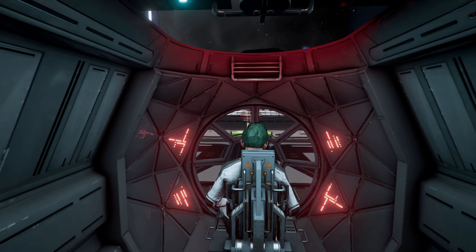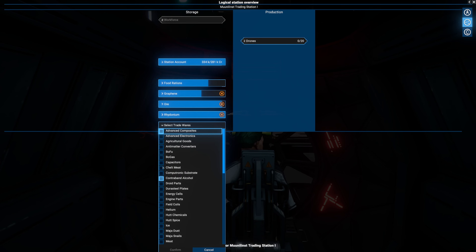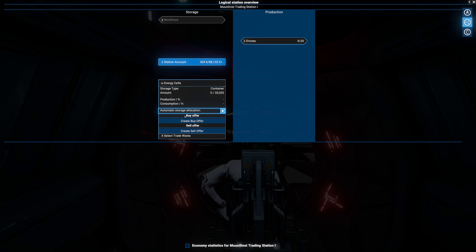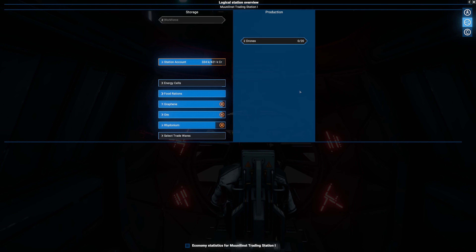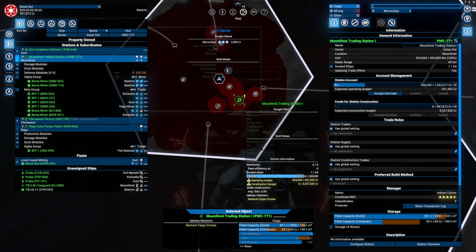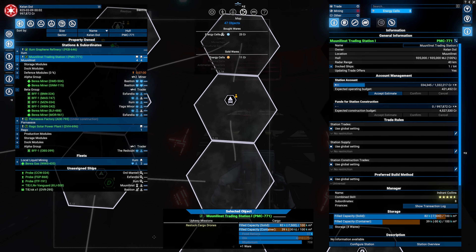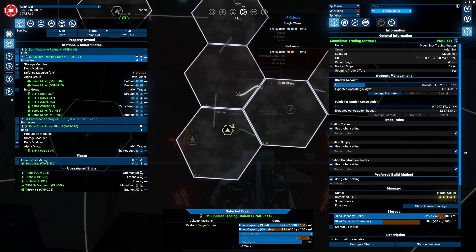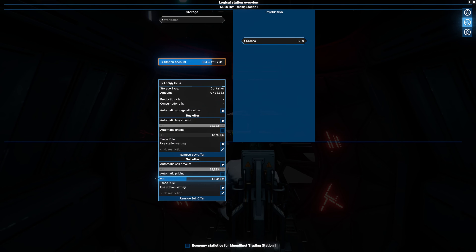I can set it up right now and just add the energy to the trading station. Energy cells - confirm that. I don't want to place a buy order yet. Actually, the buy order is going to be at a minimum amount of 10. What do we want to sell it for? Energy cells prices are quite high - let's do 15.